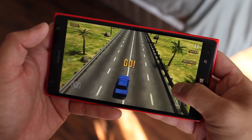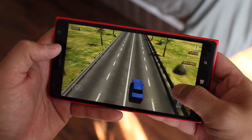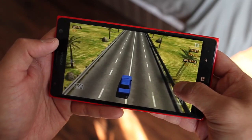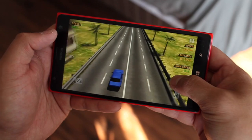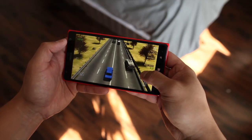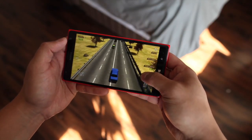Click and hold the right side of the screen to accelerate, and click and hold the left side of the screen to slow down. The point of the game is to go as far as you can and as fast as you can without hitting any cars. If you go over 100 kilometers per hour and you're close to a car, you will earn bonuses. Just tilt your phone to steer left and right.